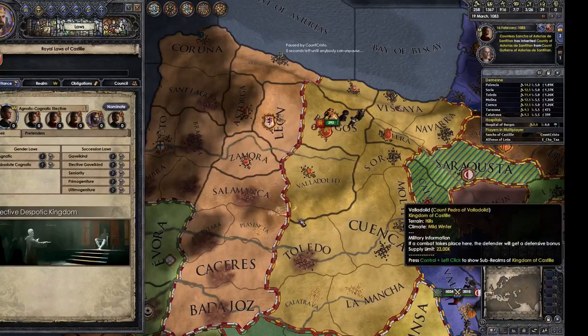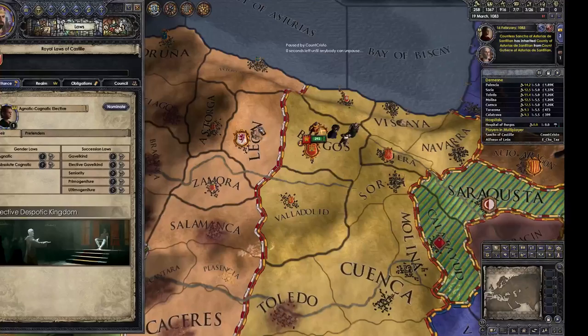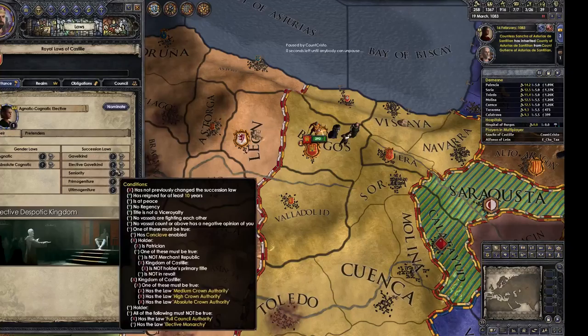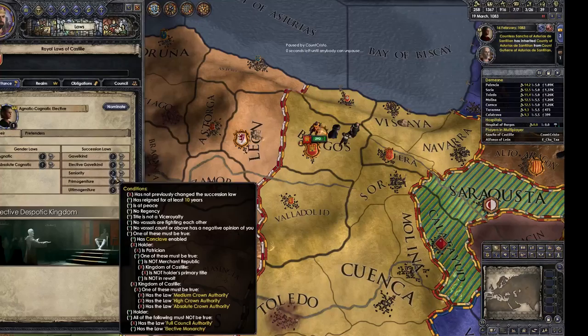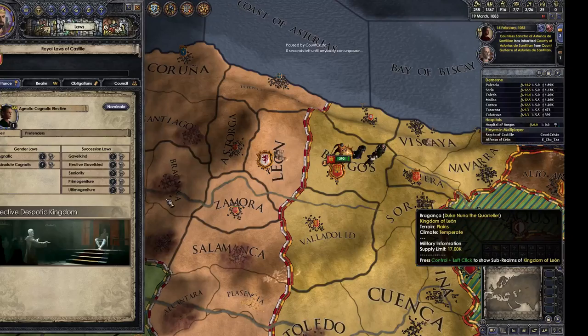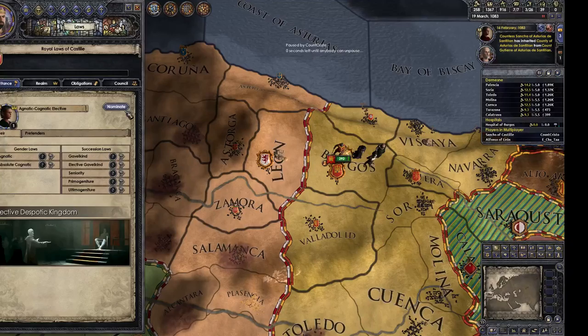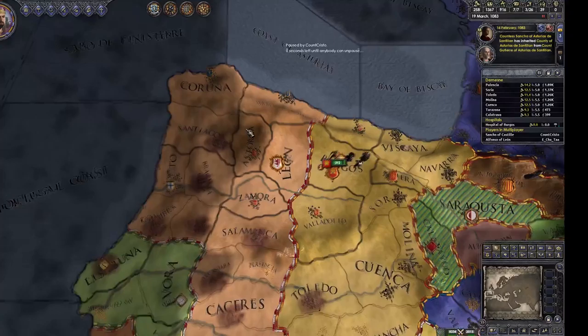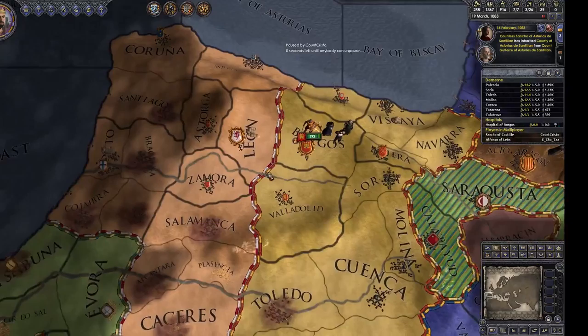I'm going to go to Elective Monarchy because it's the best. I'm going to nominate. Primogeniture is the safe one but you can't do that yet. Elective Gavelkind is better than Gavelkind because you get to pick which kid. You definitely don't want Seniority or I'll inherit your title. Ultimogeniture you also can't get yet, so Elective Monarchy is the best bet right now. Once you've done that, now you can nominate — there's a bunch of options. Note that if your vassals liked me enough, one of them might prefer me and put me in charge, so be careful.